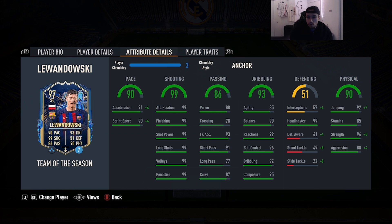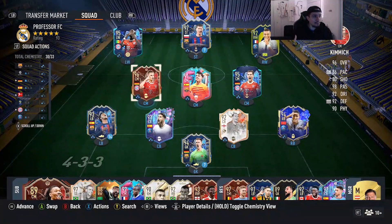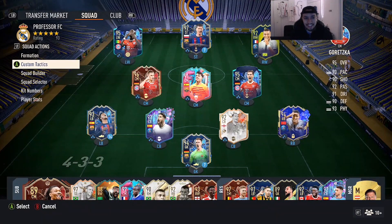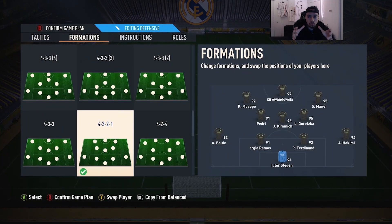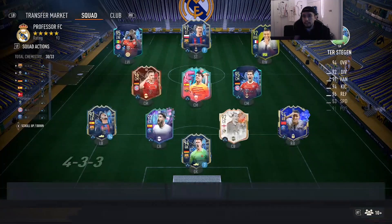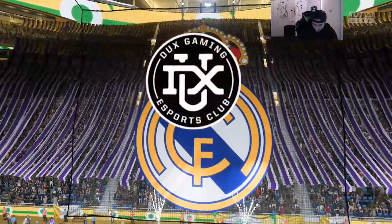You could give him the marksman, but on Futbin the majority of people were putting him on anchor — and I thought they might be cooking something. We're going to play him in the 4-3-2-1 as a solo striker right in front of Salah, Mane, and Mbappe. This card has potential to be a top-10 striker in the game. I expect him to score absolutely everything. Let's go with game number one.